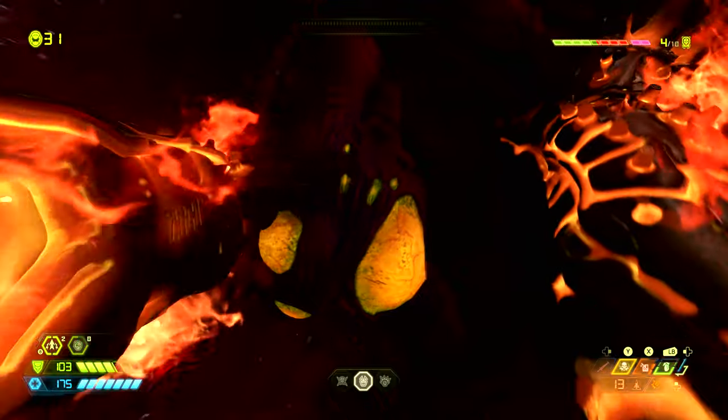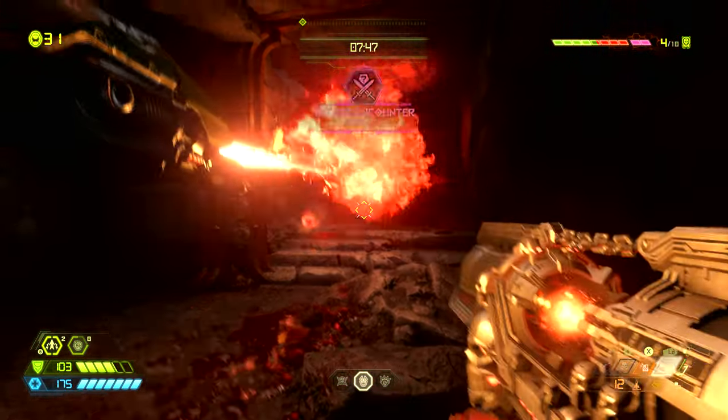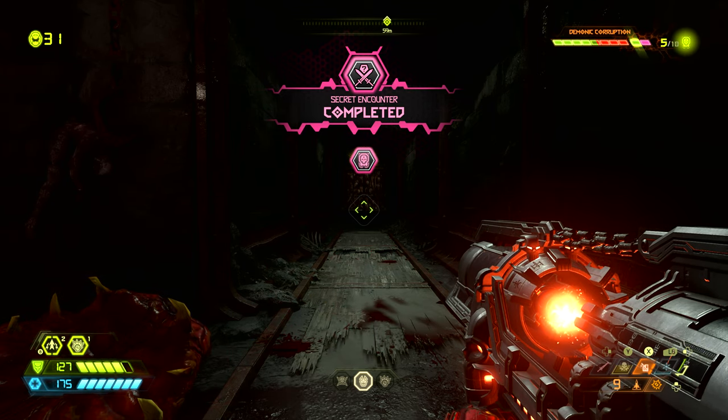This encounter is not too hard but we only have 10 seconds to take care of a hell knight and a mecha zombie. Use the ice bomb on the hell knight and then pump it with rockets — that's a really easy way to do that — and then you can pump the mecha zombie with a rocket which should kill it instantly.